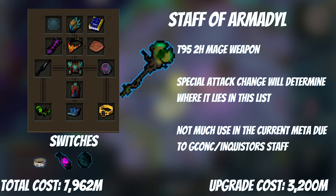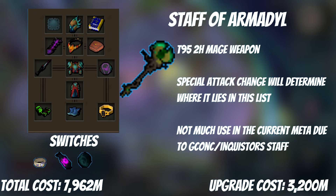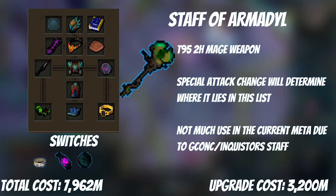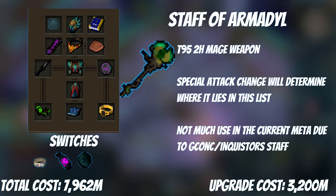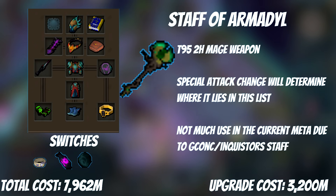The Staff of Armiddle is the newest released T95 weapon, and with the current meta of Inquisitor Staff working most places and Greater Conk being so good with dual-wield, it's unlikely this weapon does much more than act as a special attack stick. The special was insane, but they nerfed it due to recursive crits — where as long as you had enough targets, you got infinite damage. They have said the Staff spec will be buffed soon, though as I'm recording this there's no news. I do see a future where the spec is really good for mage, but its high cost will make it very hard to place anywhere above this point in the gear order.